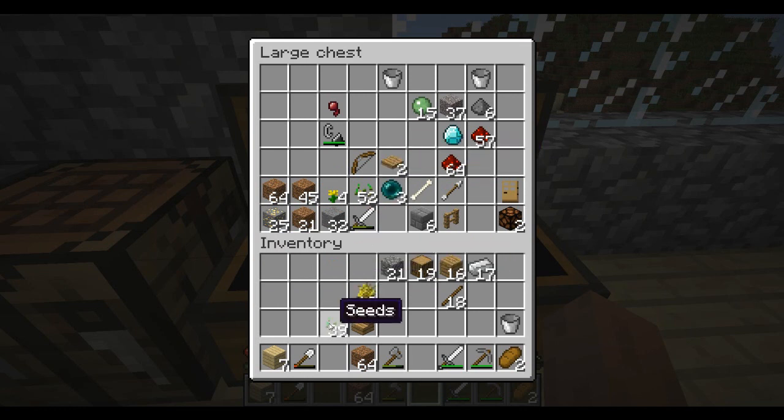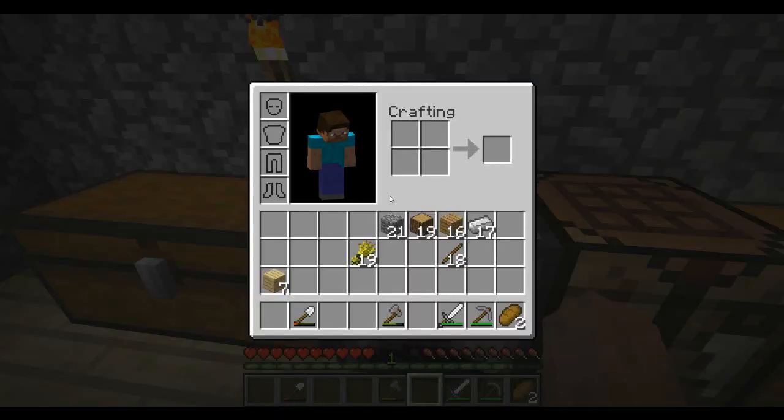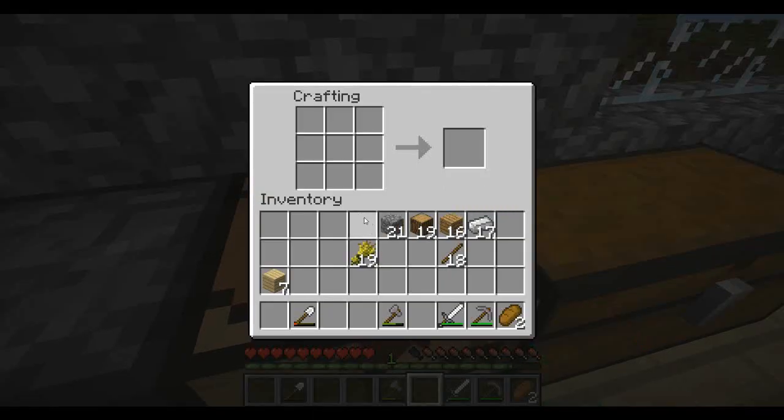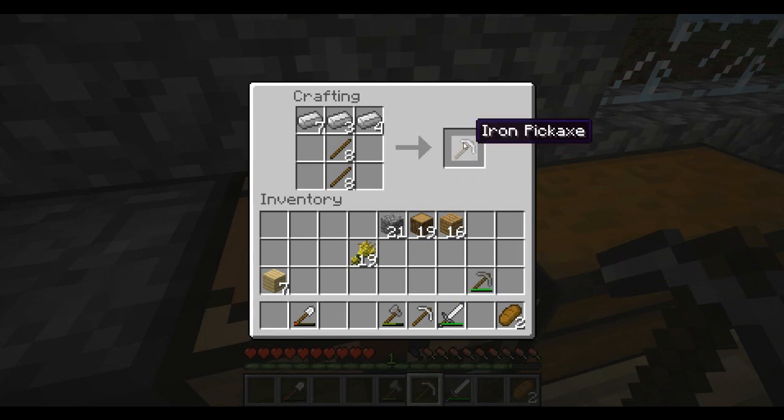Let's get some of this stuff in storage and make some food. We're gonna go down into the mines and caves and try to find some good stuff. We don't have any gear, so we need a bunch of pickaxes and stuff like that. Let's make three pickaxes — we don't really need the stone one. We should probably make a shovel too.